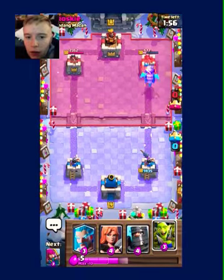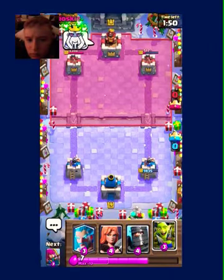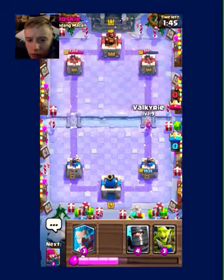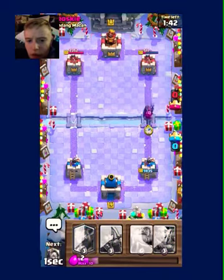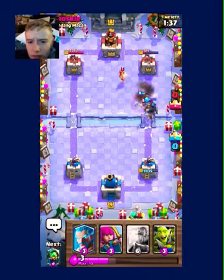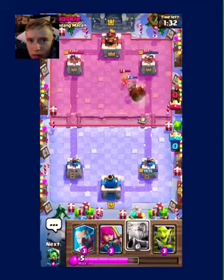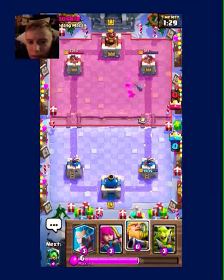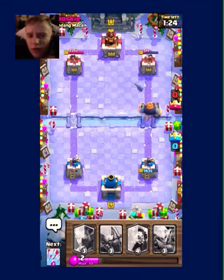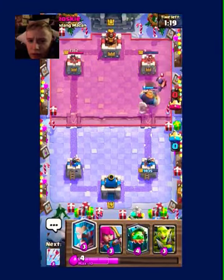Inferno Dragon will do a little bit of damage. Valkyrie on the bridge with the Dark Prince — just a little late, should have pushed it. This is a level eight so his cards aren't the greatest. I think I'm gonna go Royal Giant with Ice Wizard when we have enough. Actually he placed the Executioner — I'm just gonna get the tower.